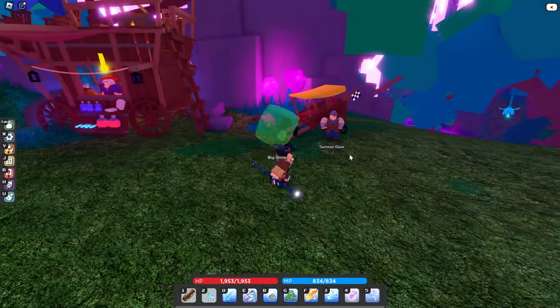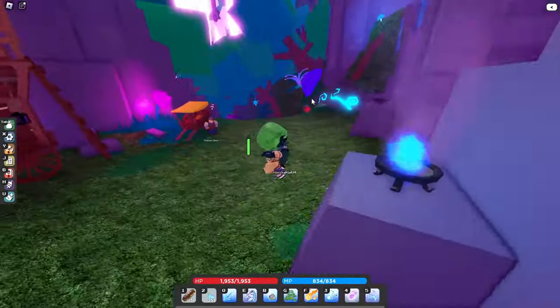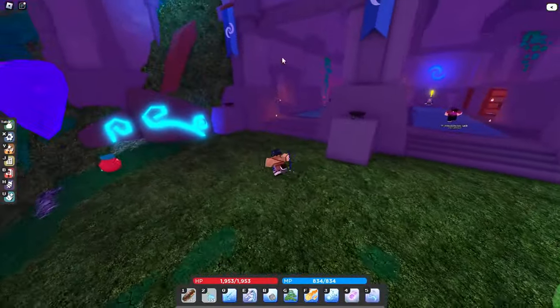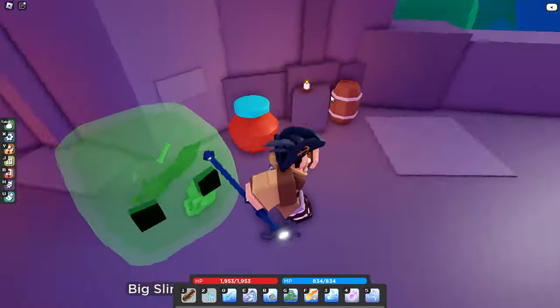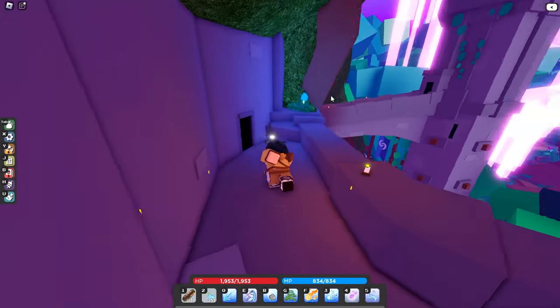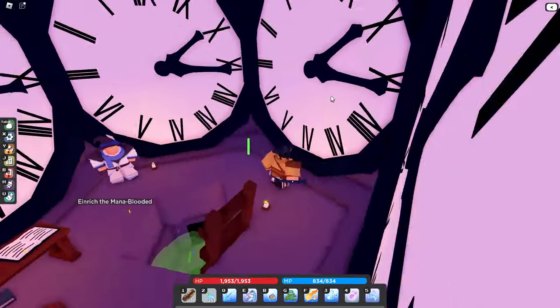In order to become a Sorcerer, you need to be level 30 base mage. They've also moved the trainer since the last time I made a sorcerer guide — you actually need to go to the same mage fortress area, but now you go over to this clock tower area and you'll find the trainer right in there.